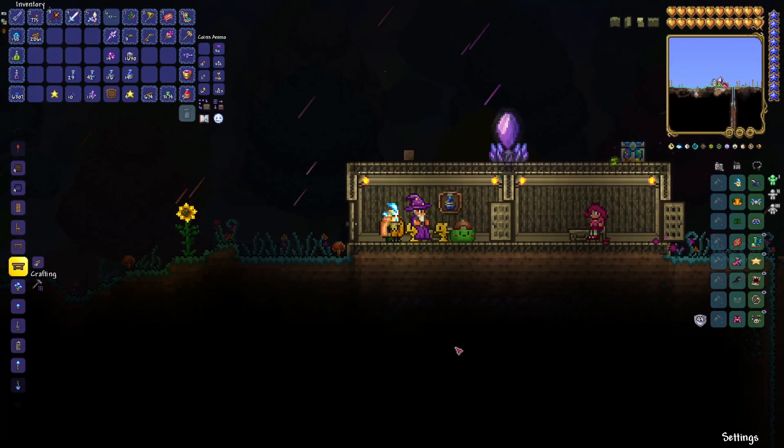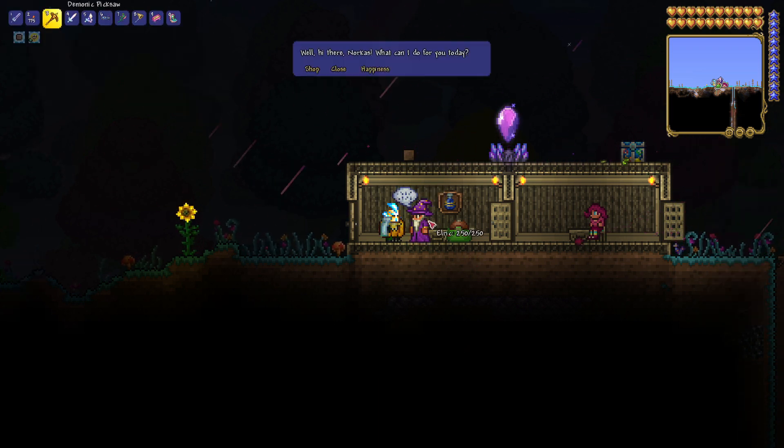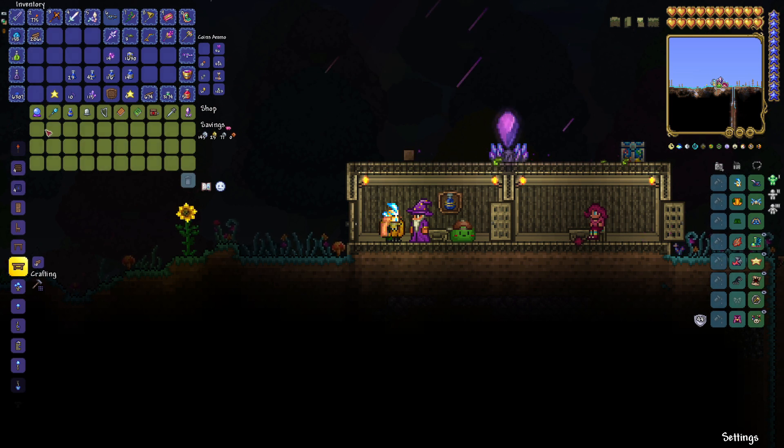Next up is the greater mana potion, which will heal you for 200 mana. You can't just go and craft one. Your first option is to purchase it. To buy yourself a greater mana potion, you need to be in hard mode. Once you defeat the Wall of Flesh, the wizard will appear bound in the cavern layer, just like the goblin tinkerer. Head into the cavern layer, find him, rescue him, and then you can go into his shop. For about five silver, you can buy yourself a greater mana potion.